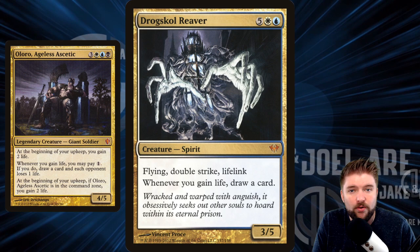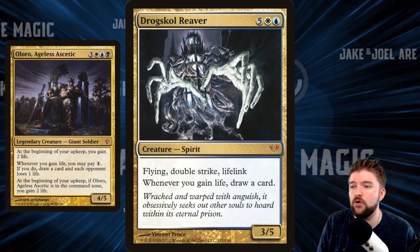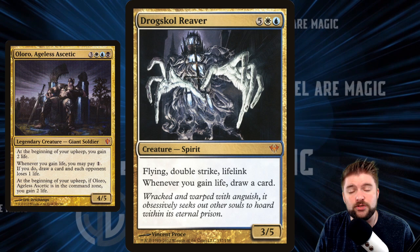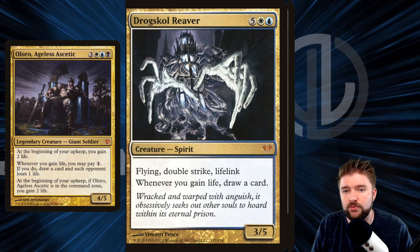We don't have to do anything to trigger cards that say 'whenever you gain life' or 'if you gained life this turn' because we know that's going to happen automatically. Drug Skull Reaver is a very expensive 3/5, but it has Flying, Double Strike, and Lifelink, and it says 'whenever you gain life, draw a card.' With Oloro in the command zone, we're going to gain life at the beginning of our upkeeps automatically, so we'll draw an extra card.